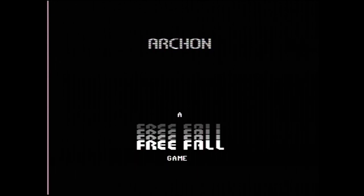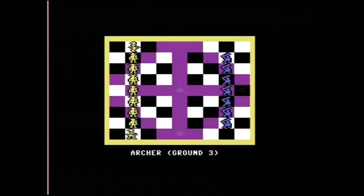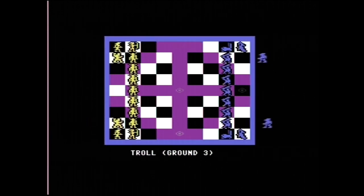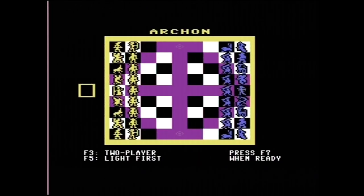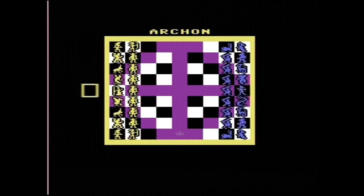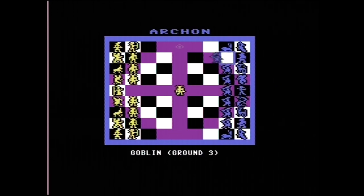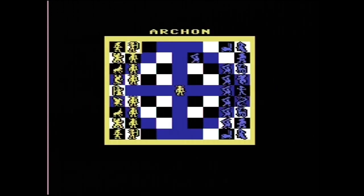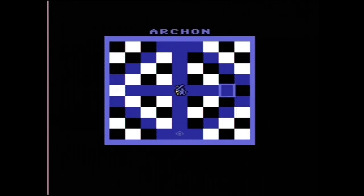According to an interview with Freefall Associates' John Freeman and Ann Westfall, the original Archon was inspired by a fantasy chess set at a sci-fi convention, a large-scale live-action chess game at a renaissance fair, and that brief scene in Star Wars showing a holographic chess-like game. Like in chess, you play light against dark, although you can freely choose which side you want to play as. Unlike in chess, both sides have different set pieces with somewhat different skills. More comparable to the Star Wars chess-like game, all the characters on the board will meet up to fight in a separate field, where they use their given weapons to defeat the other player.